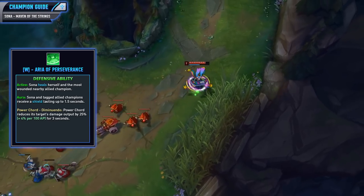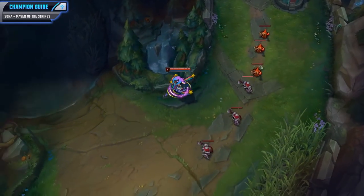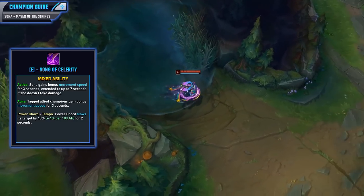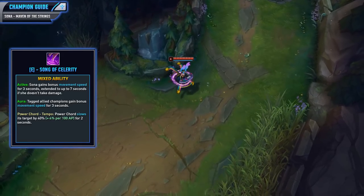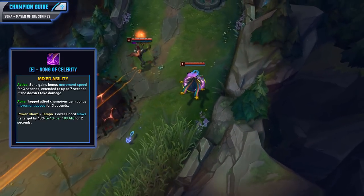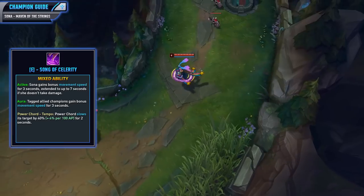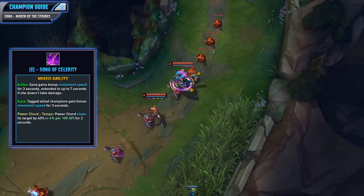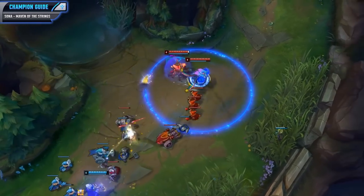You will want to use your W as much as you can throughout the lane phase and team fights for the extra sustain and really solid shield. Next up is that E ability, Song of Celerity. When activated, Sona will gain bonus movement speed for 3 seconds, extended up to 7 seconds if she hasn't taken damage. Tagged allies will also gain bonus movement speed for 3 seconds. For the Power Chord, this will slow its target by 40% plus 4% per 100 AP for 2 seconds. This ability is great for finding picks and of course disengaging — the bonus movement speed helps chase targets, and in situations where the enemy is chasing you, it's also great for escaping.